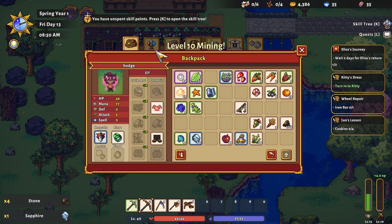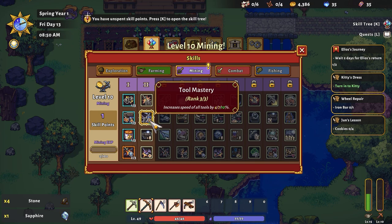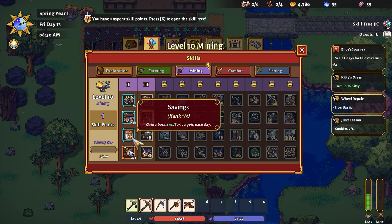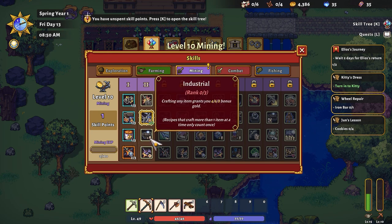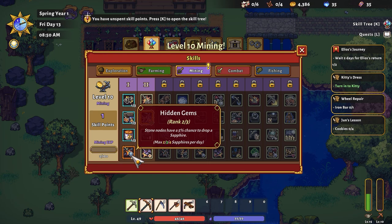We just leveled up mining! So let's see, will that allow us... it means I take days off on a specific game. Increase the speed, gain gold each day — 40, 80, 120 gold each day. That was quite nice.